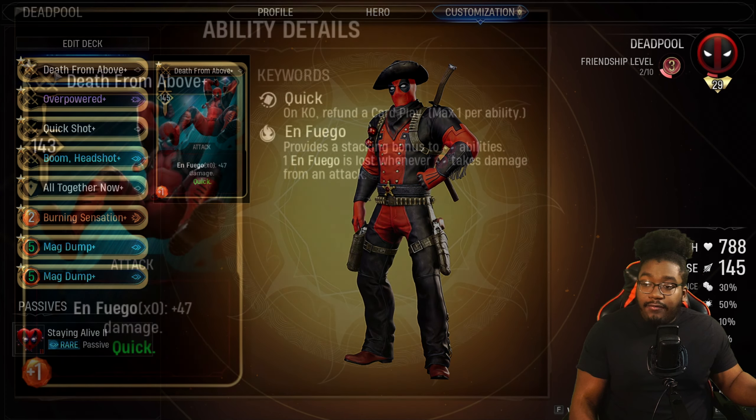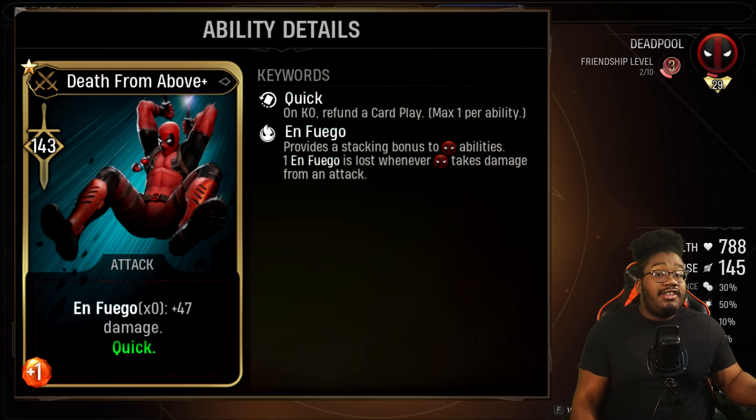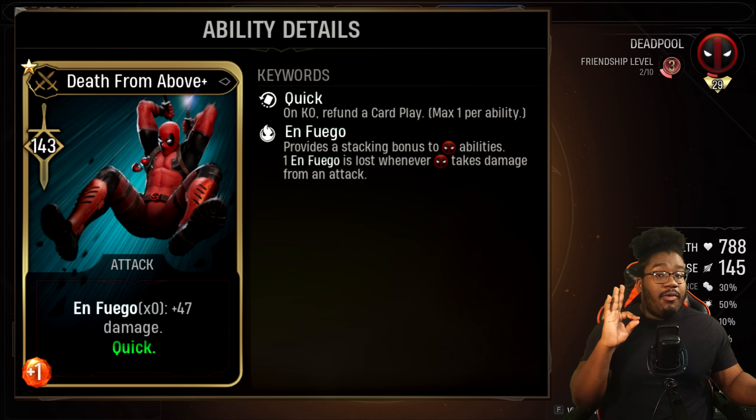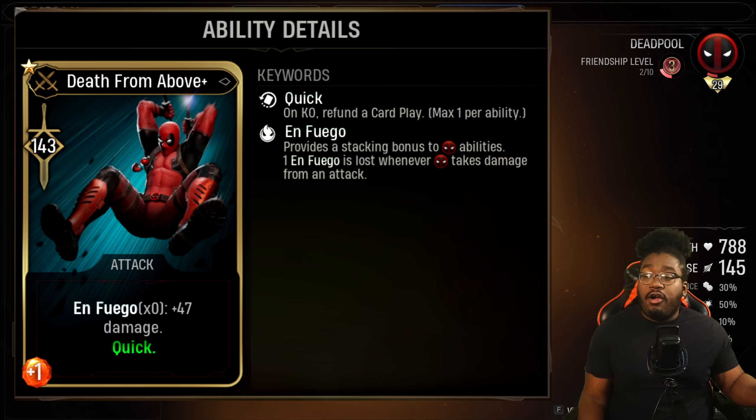So we have Death from Above. This is my attack card and it does have Quick on it. Attack cards can roll with Quick, so I highly recommend using Quick on them because Quick actually refunds your card play once you KO an enemy. Having Quick is super needed when it comes to your attack cards.